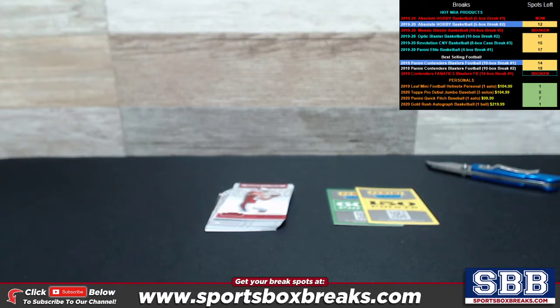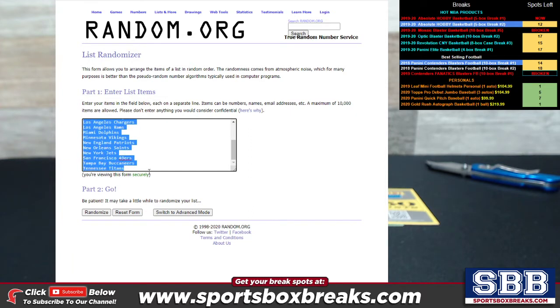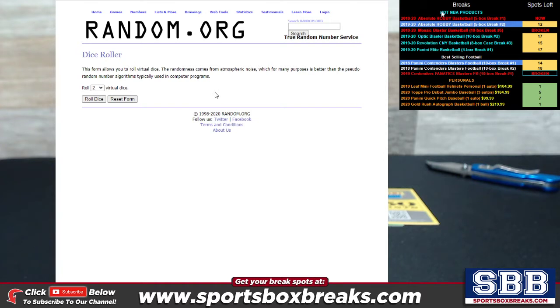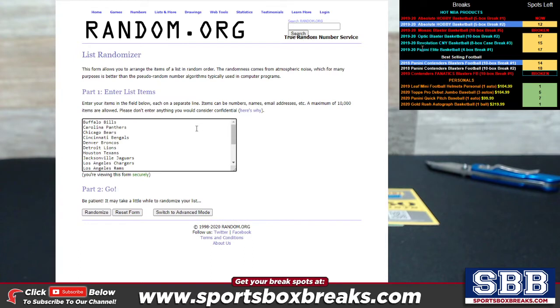Let me show you what I got here. Here's random.org on screen, and the hitless teams — which are teams that did not get a ruby, a cracked ice, an auto, or anything — these are the teams from the Buffalo Bills down to and including the Tennessee Titans, so we're going to use the dice roll to determine a number. One caveat: if the dice comes up a two, we always random three times for more true randoms. Here goes on the dice roll.